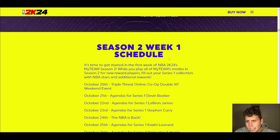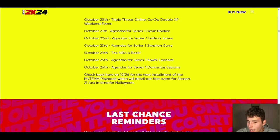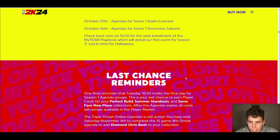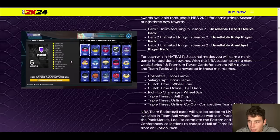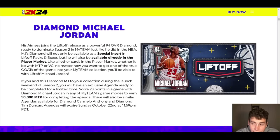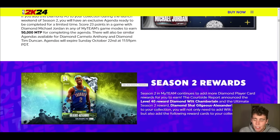NBA team basketball cards are back and you'll get a Hall of Fame badge pack — not really anything crazy. Your upcoming schedule includes a co-op double XP weekend, agendas for series one, a bronze Steph, the NBA is back, a series one Kawhi and Sabonis. None of those are really that exciting as far as rewards. Check back on October 16th for the next installment of the MyTeam playbook, just in time for Halloween.